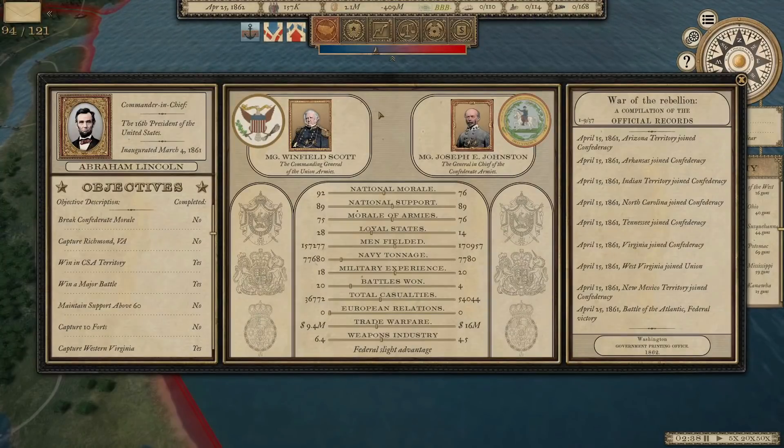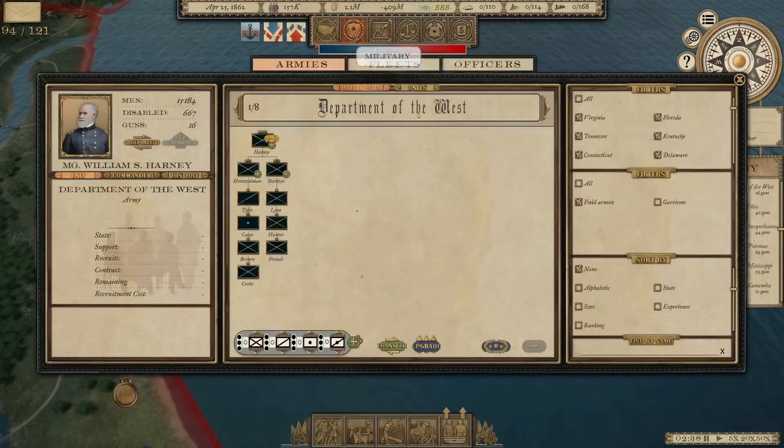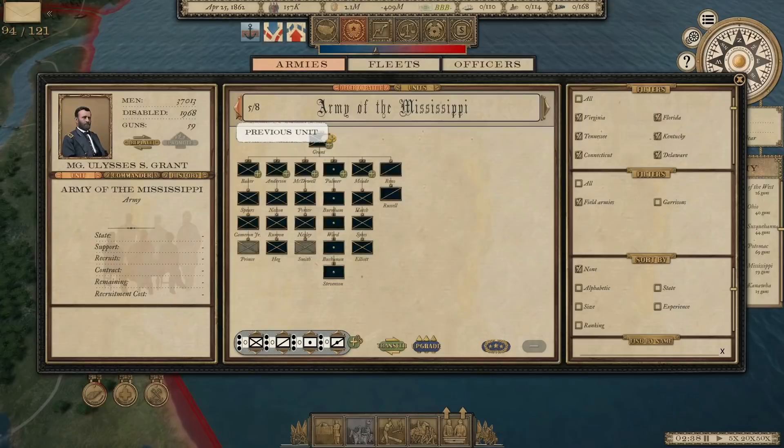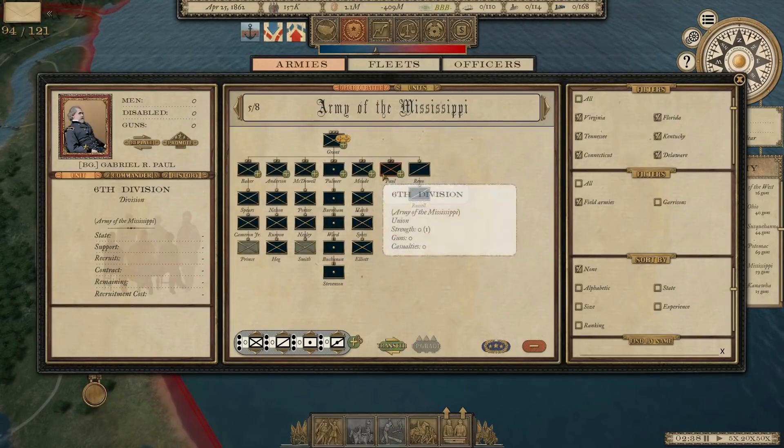The Confederates have gone crazy with their recruitment — they're up to 170,000 men, so we're going to have to do some recruitment of our own. I do have a couple of new patron units to add in. I think where we'll start is going to be the Army of the Mississippi. Grant's got 37,000 men, so let's give him another division.